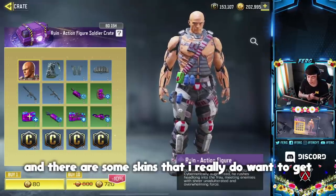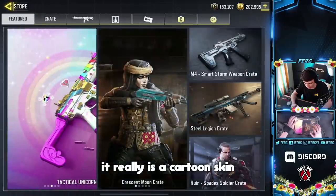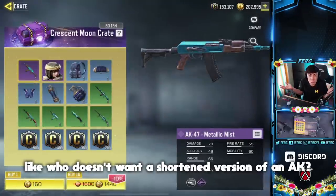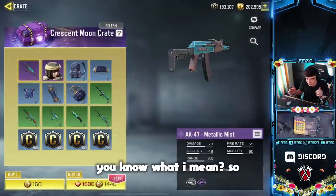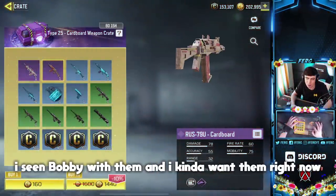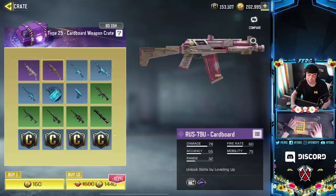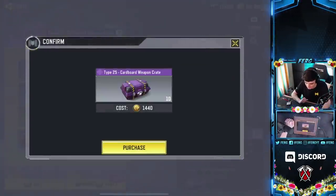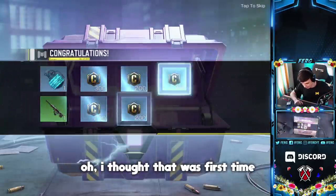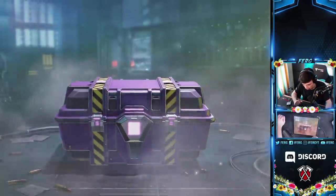I actually want the Ruin action figure because it's the first skin that's kind of cartoony — it really is a cartoon skin. And I really want this gun skin; it's a shortened version of an AK, like who doesn't want that? I also kind of want the cardboard skins, I've seen Bobby with them. So we're starting with the cardboard ones — here we go. Nope, not first try. Alright, 1,400 gone already, here we go, crate number two.